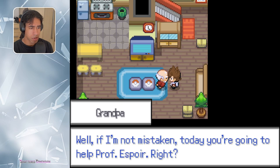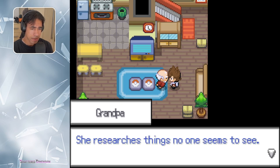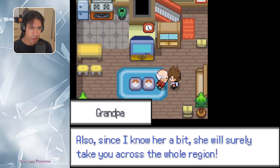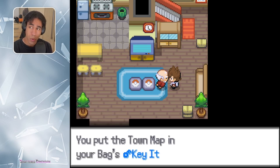If I'm not mistaken, today you're going to help Prof. Espoir, right? Yeah. I would like to remind you that she's a bit crazy — she researches things no one seems to see, so be careful. Also, since I know her a bit, she will surely take you across the whole region. This is why you'll need this town map. Cool, thanks Gramps.